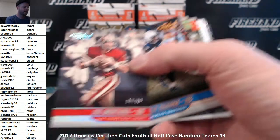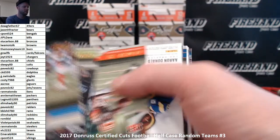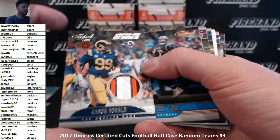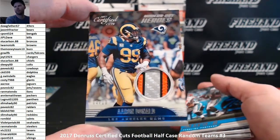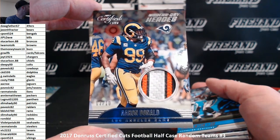Joe Montana out of 99 - the Niners. Aaron Donald is the first memorabilia - it's a patch to 10 for the Rams. B. Bish. That's nice.